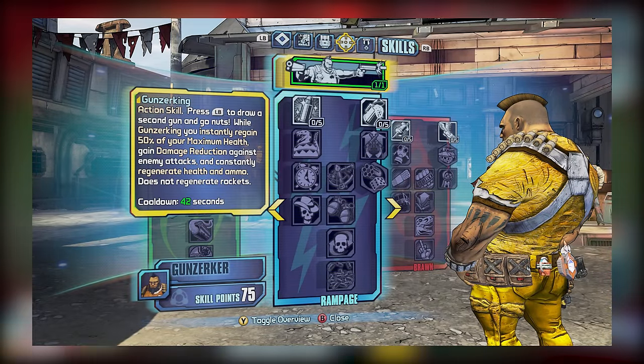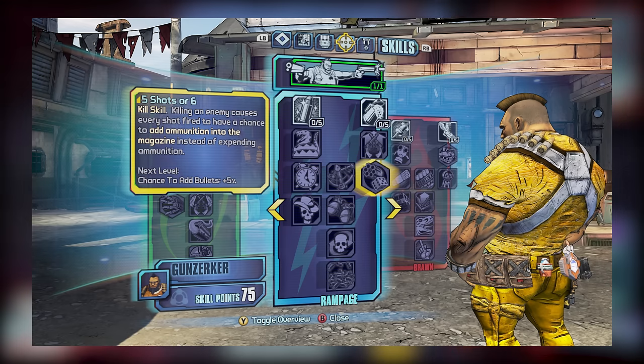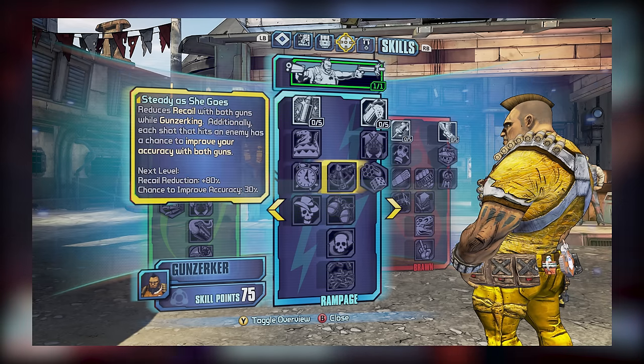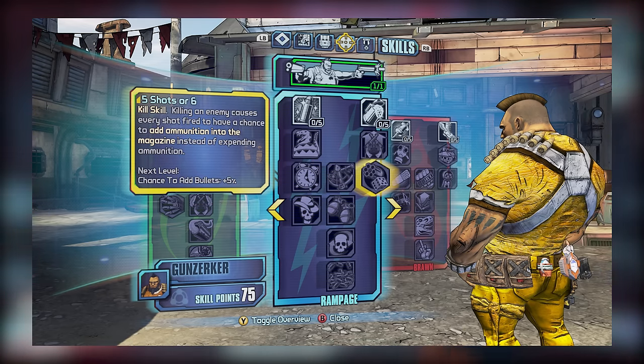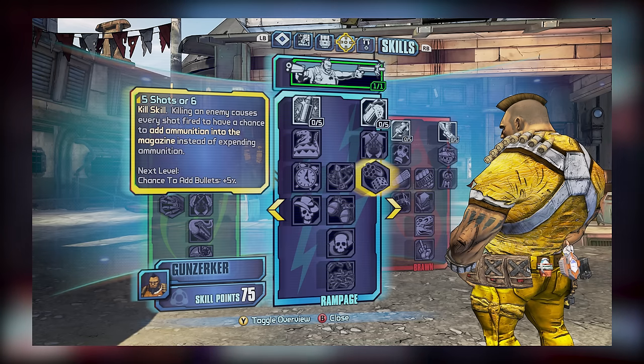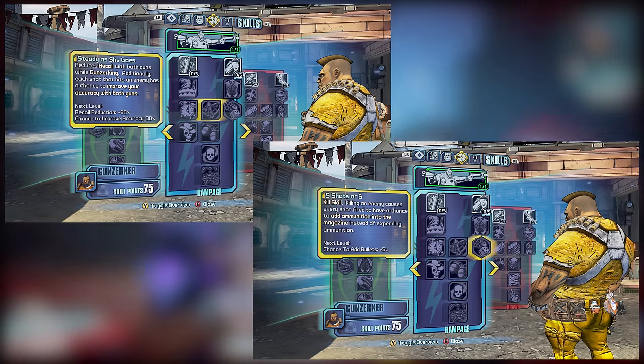This brings us to tier 3, which includes I'm Ready Already, Steady As She Goes, and 5 Shots or 6. I'm Ready Already ends up being redundant, as higher tier skills within the subtree allow you to cool down your action skill while Gunzerking. It can be a good idea to put a point in Steady As She Goes, so long as you're not using Hyperion weapons, while 5 Shots or 6 is a kill skill that's somewhat misleading — it's more often than not going to lower your ammo consumption rather than adding ammo to your magazine. It can be a nice skill to have, so feel free to put a few points here along with a point in Steady As She Goes, provided you're not using Hyperion weapons.